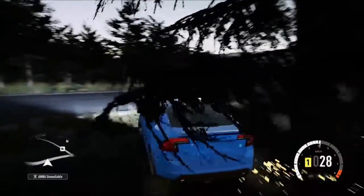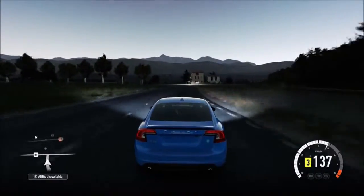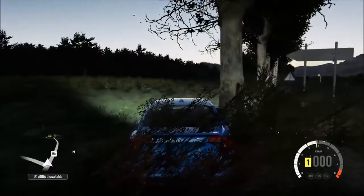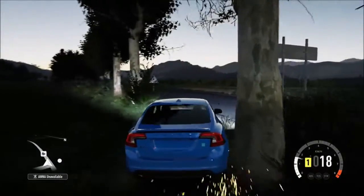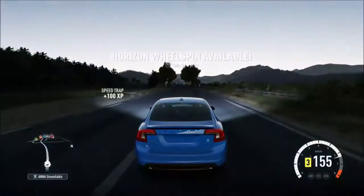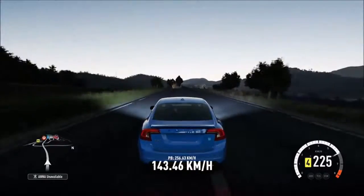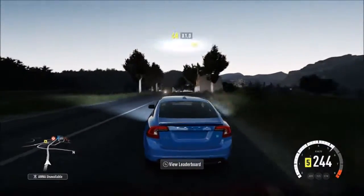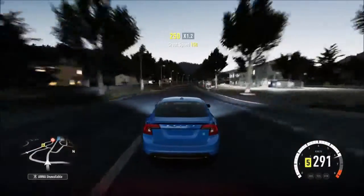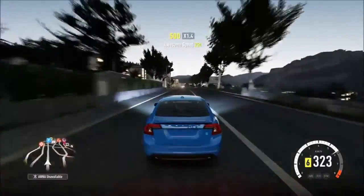The only problem with the Bugatti's W16 is it's just humongous — it's essentially two V8s stuck together. A V8 is heavy enough, but two V8s? I can't even imagine it. It's pretty sure bigger than the engine on the Viper, and the Viper already has a huge engine. The one in the Bugatti Veyron is either slightly bigger or about the same size — you can correct me on that.